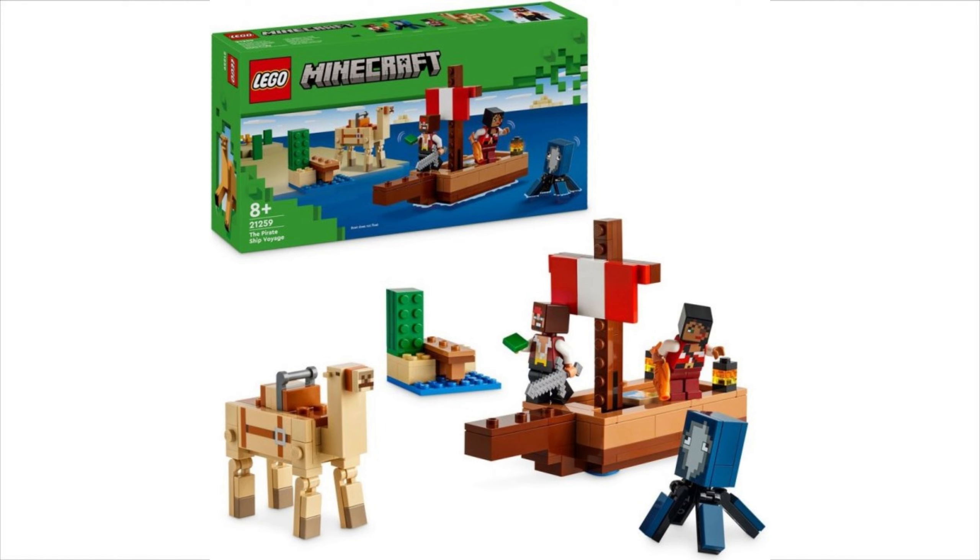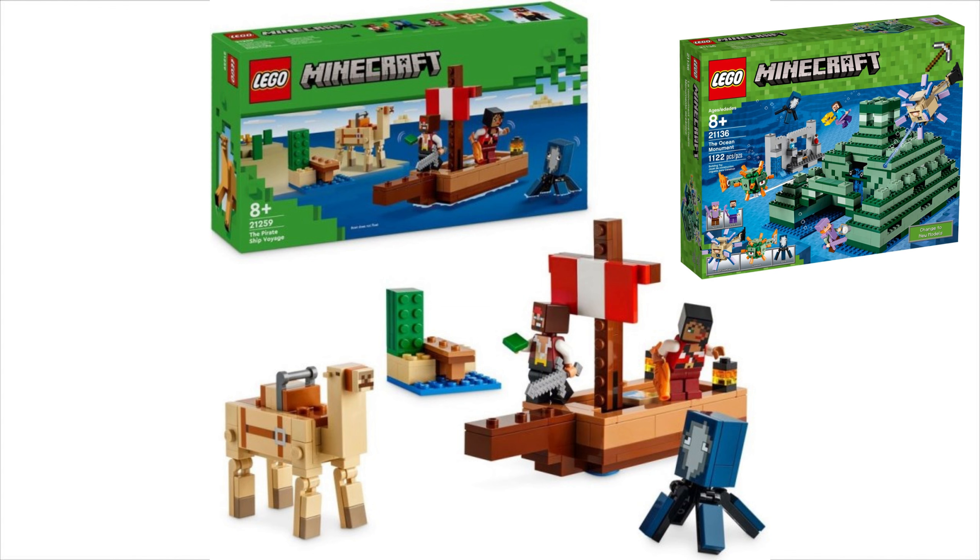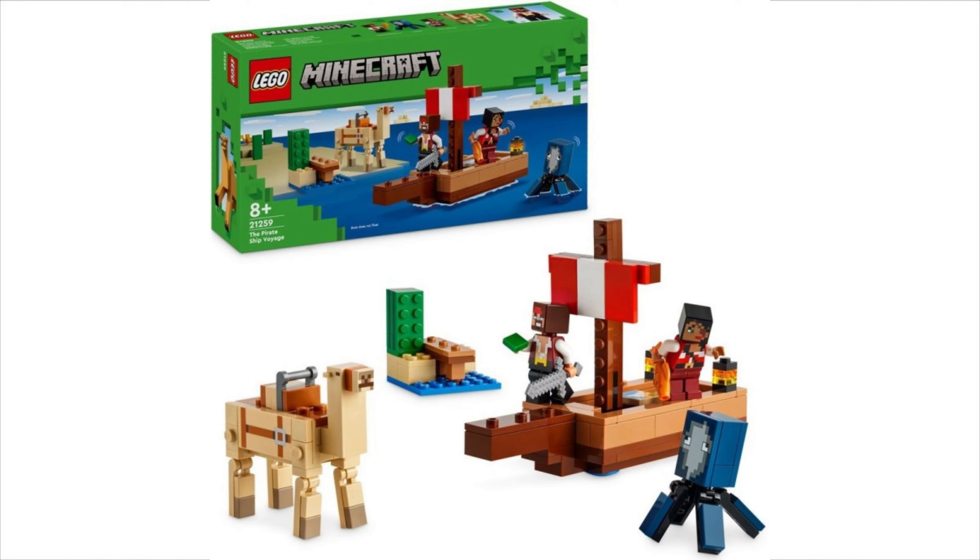We also get a squid inclusion here, and I believe this is the first time we've seen the squid since the Underwater Temple set — correct me in the comments if I'm wrong. We also get a cactus and a little port. Not bad, pretty cool small set. With Lego pricing these days, my guess is it's either a $20 or $25 set. You do get some cool figures, so if it's anything less I'd be pretty surprised.